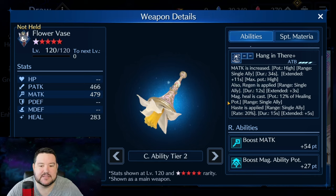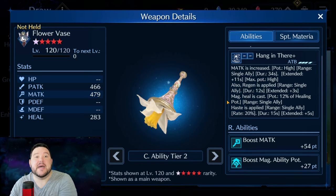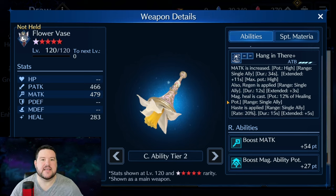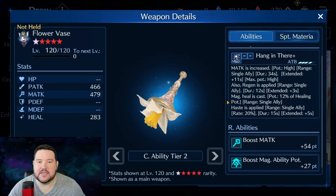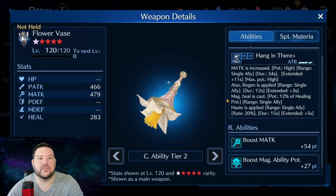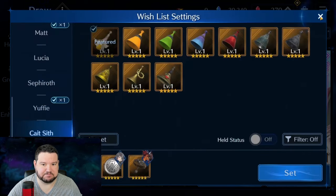I think if you're going to play Cait Sith, 99% likely you're going to be using him with this weapon, at least in magic-based teams. And this is another reason I like him — they've made it where he can fit into both magical and physical-based teams, making him really versatile. That makes him more worth investing resources in as a free-to-play or light spender.